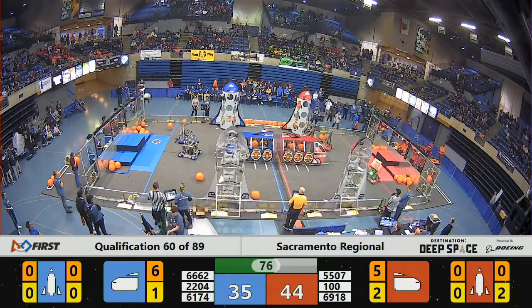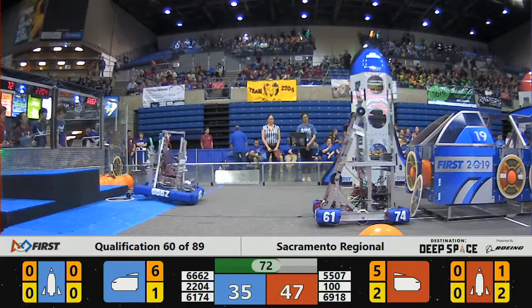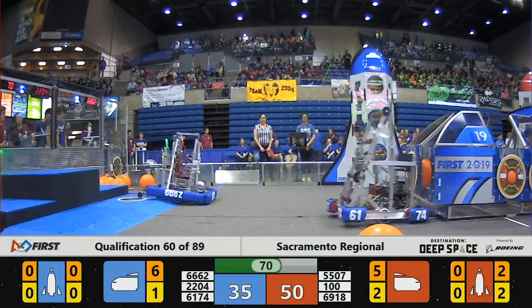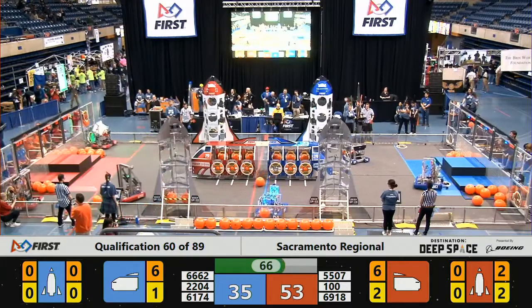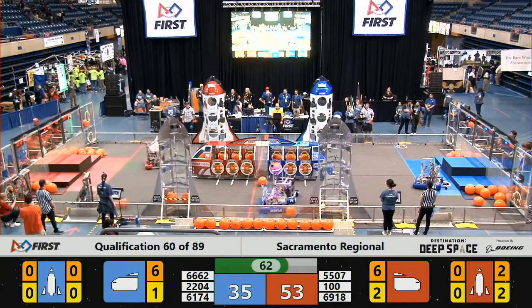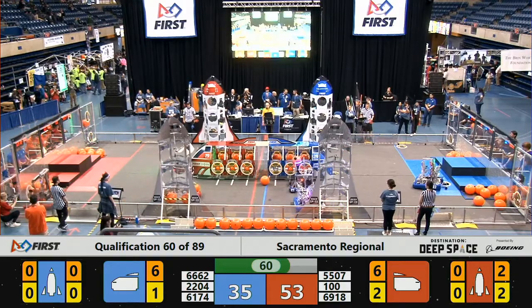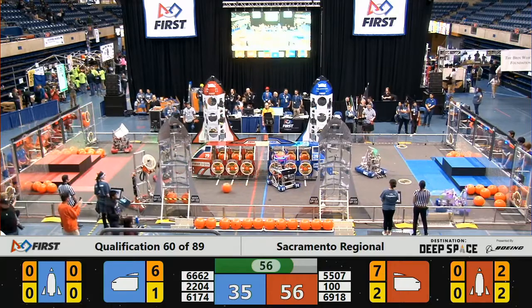T-minus 75 seconds — still a lot of time to play in this match. More cargo being loaded by the Blue Alliance. They're up to six pieces, and the Red Alliance is up to five — the Red Alliance not far behind. That's six pieces on both sides now in their cargo ships. Red Alliance in the lead with 53 points. They have a slight advantage as they've already deployed a couple pieces of cargo and some hatch panels to their rockets.